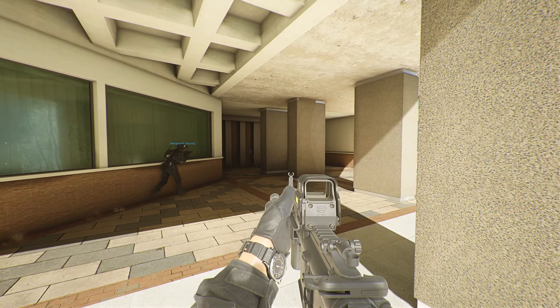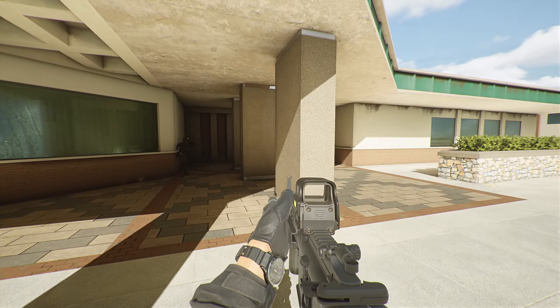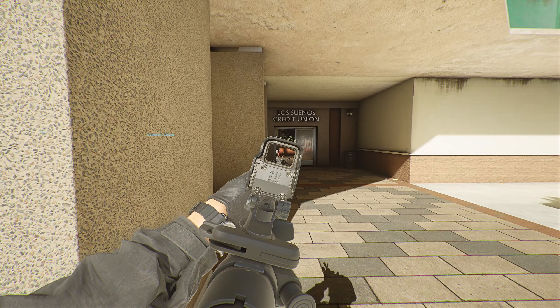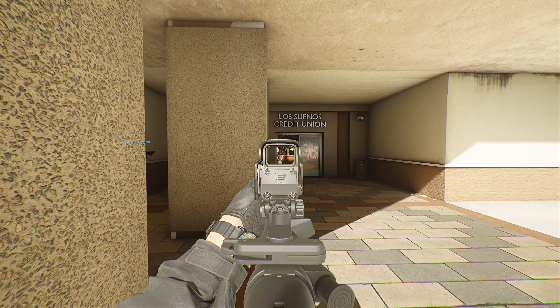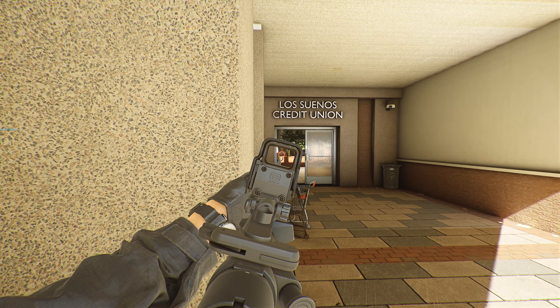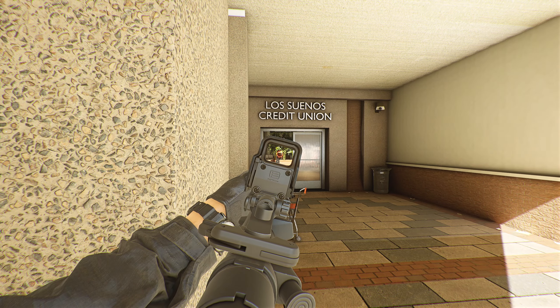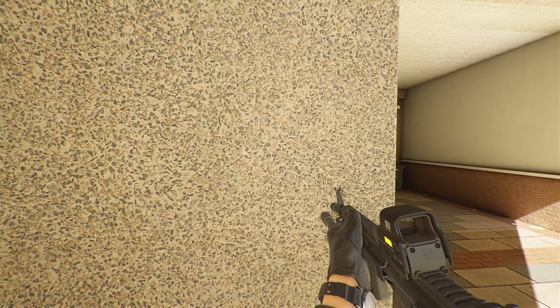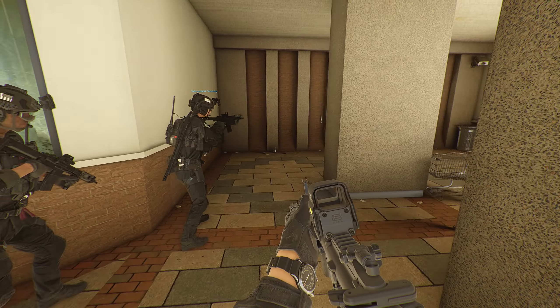I'm swinging out to the right a little bit. Hold another door. I'm not seeing much — looks like a large room. Don't move. Show me some hands. I got a civvy. Don't move. Show me some hands. Not compliant.